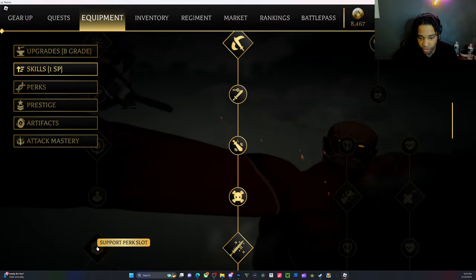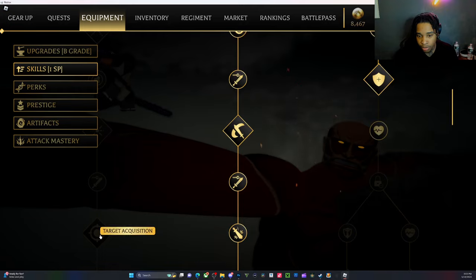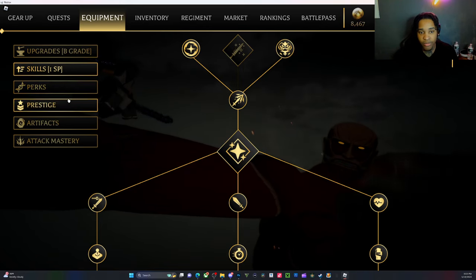On this skill tree right here there's a support perk slot you can unlock. So in total I think you have around five to six perks maximum.